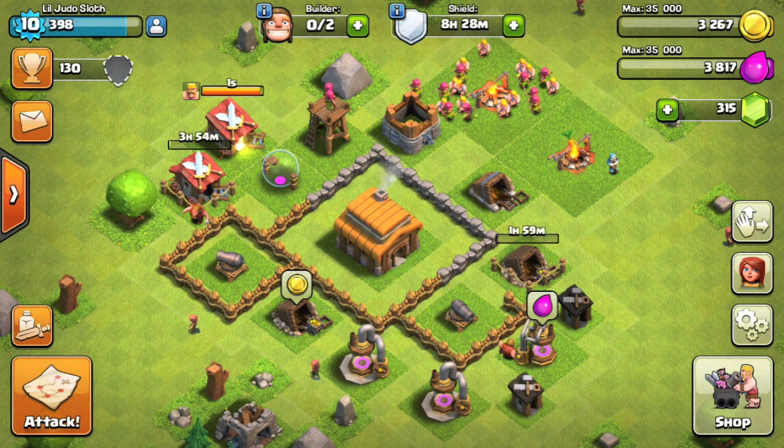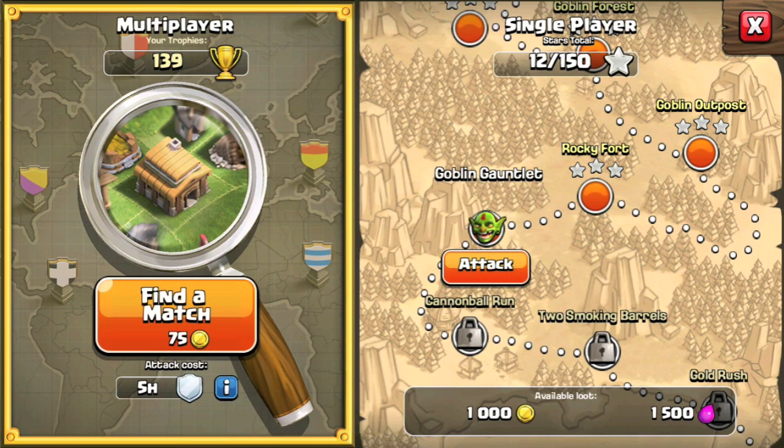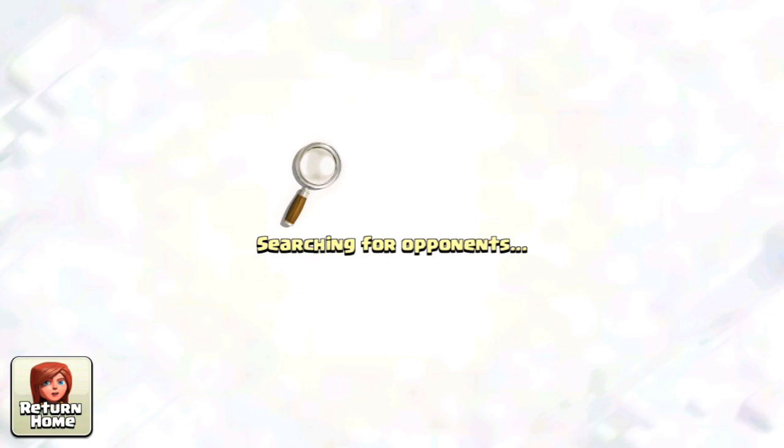We have one builder that's not currently working, so let's use him to upgrade this gold mine. Then we will finish off our barge troops — our barbarians and archers — and go out and have one more attack before we wrap up this video.